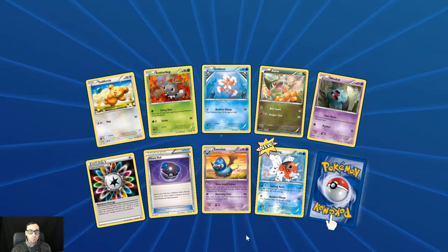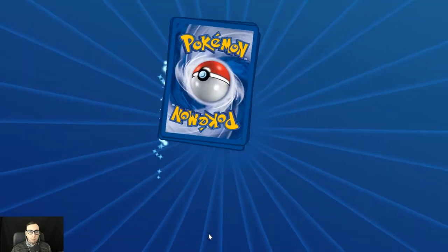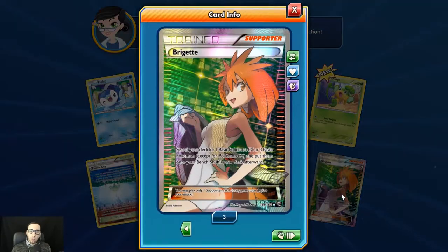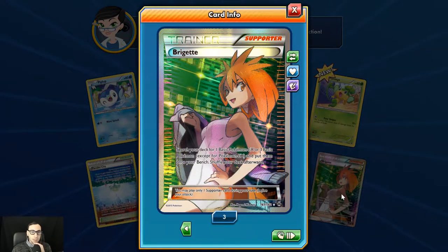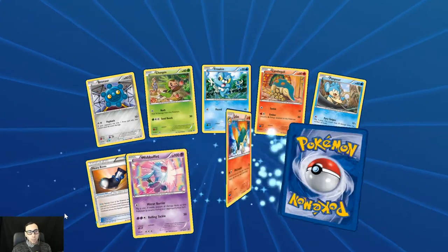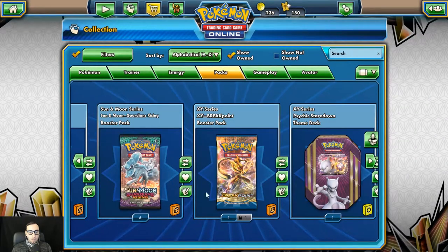First holo Seaking. Another Smeargle. Parallel City. Reverse holo Assault Vest. Bullard Brigette — what?! Get out of town, man. Oh my god, you gotta be kidding me. I'm so happy with this. What a way to end that set. The Full Art Brigette is so nice to look at. I know Brigette's gonna rotate, but man oh man.